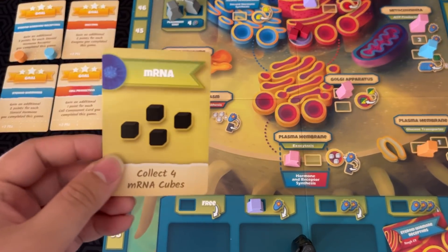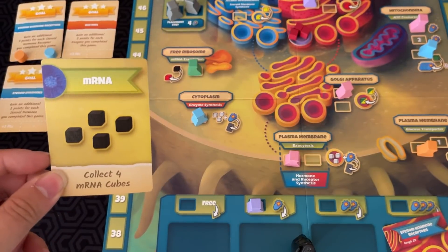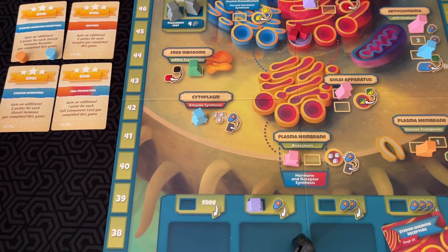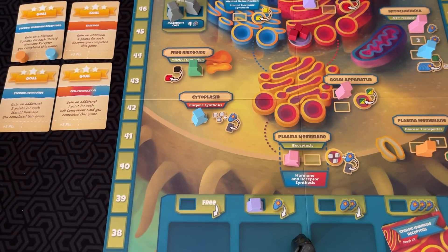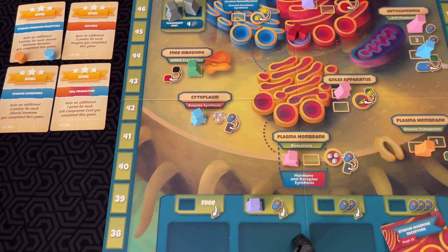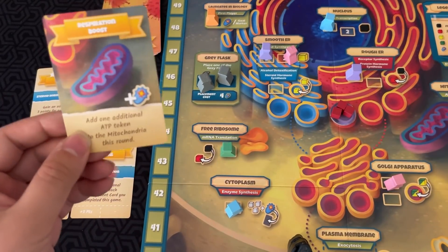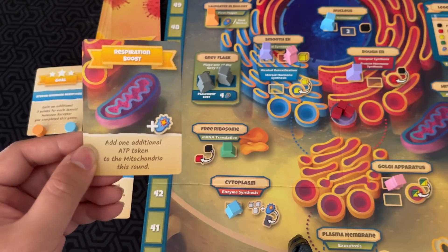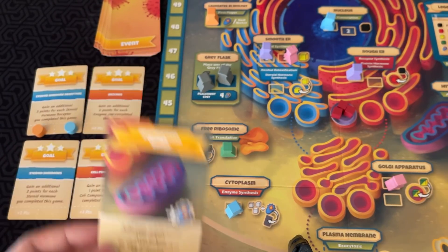There are also special Macromolecule cards you can buy. These are any-time-use cards — you just get the reward, discard the card. For example, one lets you collect four mRNA cubes, and another lets you get two green carbohydrate cubes. Once everyone is done placing their flasks on the board, then you reveal an event card. For example, Respiration Boost adds one additional ATP token to the mitochondria this round, meaning whoever does the mitochondria this round will get an extra ATP token.